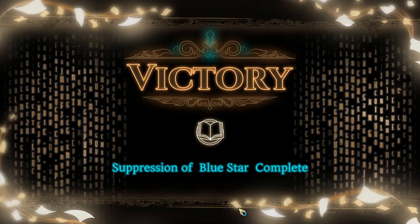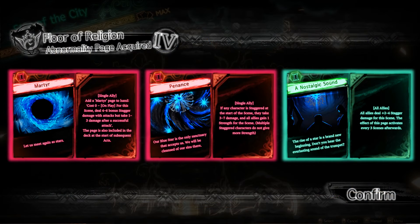After defeating Bluestar, you'll get access to these Abnormality Pages. Mardir is a pretty interesting one — it adds a page, Mardir, to the selected Librarian's hand that, on play, makes them deal between 4 and 6 bonus dagger damage on hit, but take between 1 and 3 damage when they land a successful attack. The page is also added to hand at the start of subsequent acts. If you have some form of HP regeneration like Mind Hauler, then this can provide a lot of upside without much consequence, especially if you've been staying at around full health.